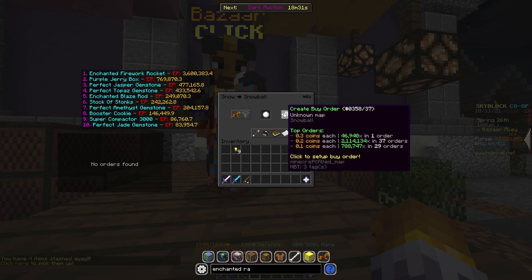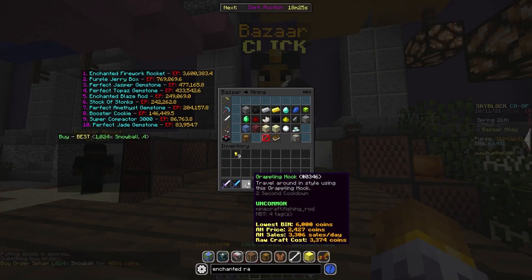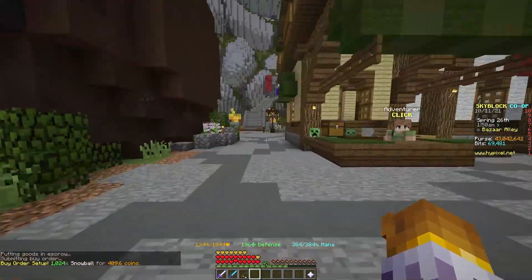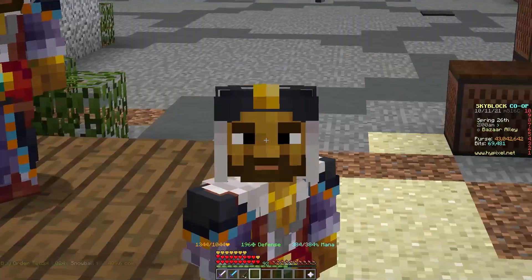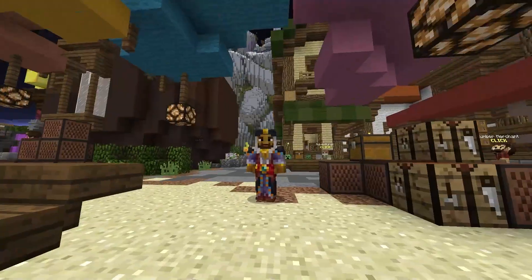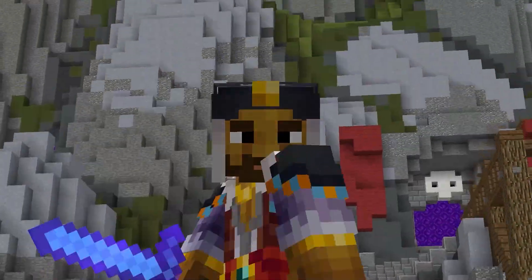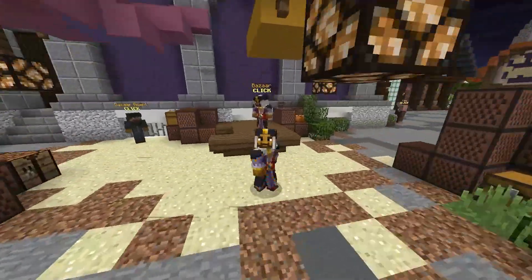With these snow flips, you can also just use the buy order prices, which are insanely low. People often just insta-sell snowballs, so buy orders should fill up really quickly. For around 400 coins for 1,000 snow, you can craft that up and sell those snow blocks back to the NPC or to the bazaar. You can make a lot of money flipping snow because people put snow minions down and don't really care to maximize profit off their snow.